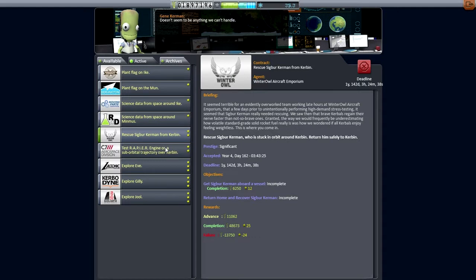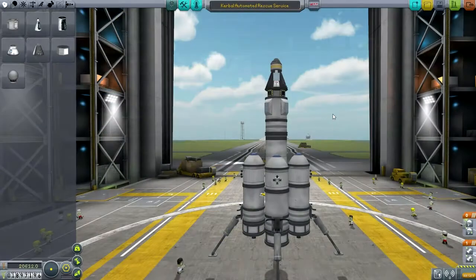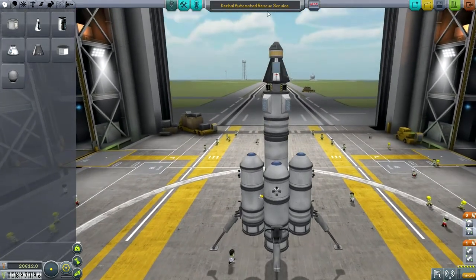That doesn't mean I'm not going to create a space plane to do them too, but just for the first one I think we'll go with the rocket approach. So let's see what I can come up with, and then also the second thing we're going to do is the Rapier one, because that has the huge science bonus and also lots of funds for completion. Let's go to the VAB. So here's what I've come up with — this is the Kerbal Automated Rescue Service, or CARS if you will.